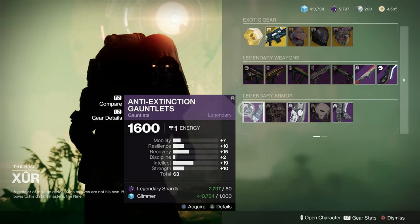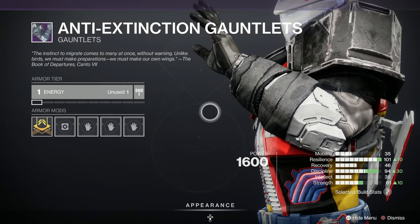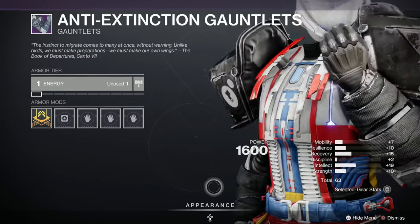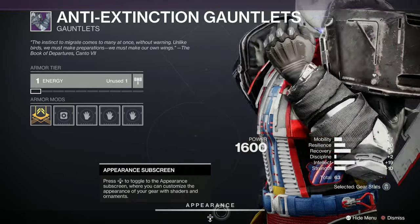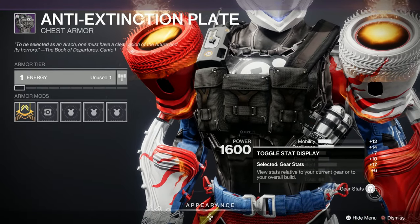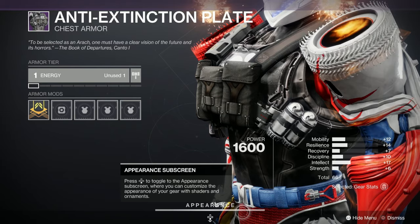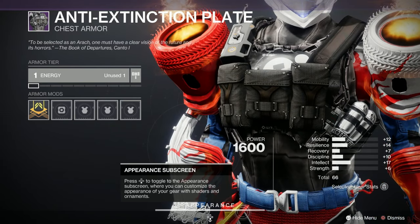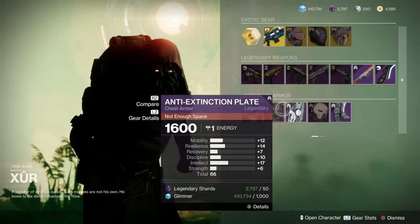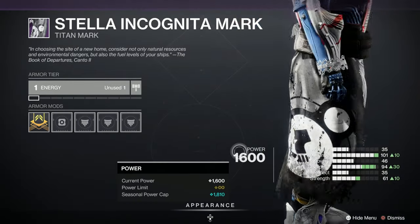Here's the Titan set. Let's have a look at the Anti-Extinction Gauntlets - 63, not a great roll, but lovely for transmogrification. Let's have a look at the chest - great looking chest piece, I think the Titan's got the best of the bunch here for looks with these Anti-Extinctions. 66, with a spike in Resilience, but not much to talk about anywhere else. There's your class item if you want to look at it - a bit ragged around the edges.